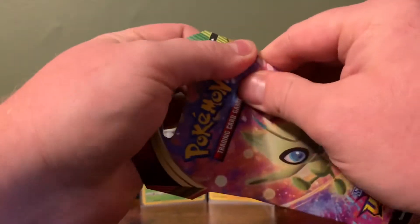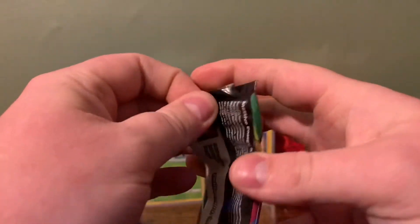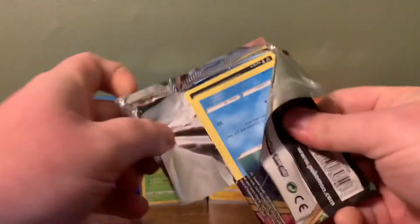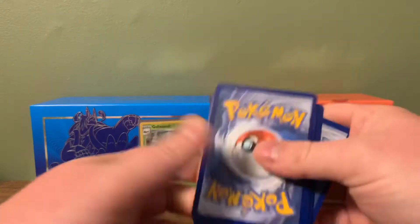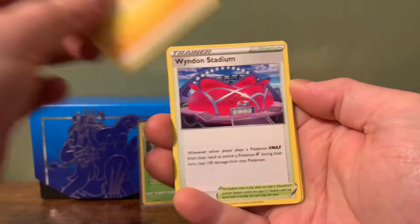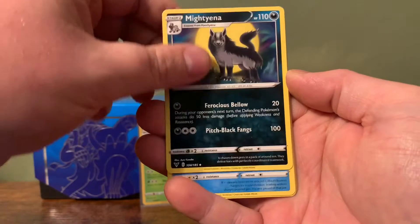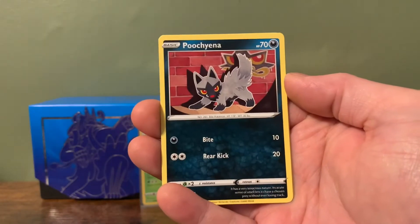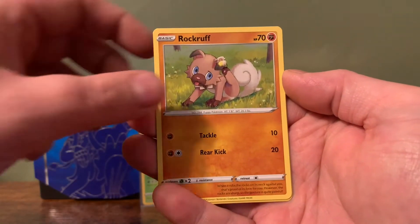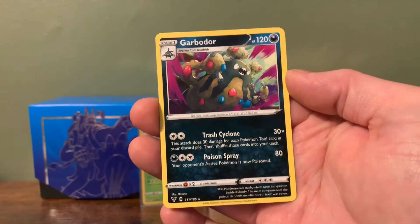All right, last and final pack of the video. Hopefully we can get one hit at least — we haven't had very good luck lately on the channel, so it'd be nice to get something. Code card. We got: Lightning Energy, Lightning Energy, Wyndon Stadium, Metang, Mareanie, Arrokuda, Nincada, Pikipek, Pancham, Rockruff, reverse holo Bea, and our last and final card of the video — Garbodor. Oh, how sad.